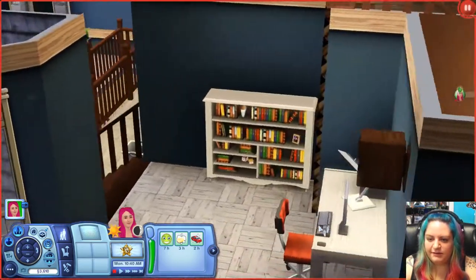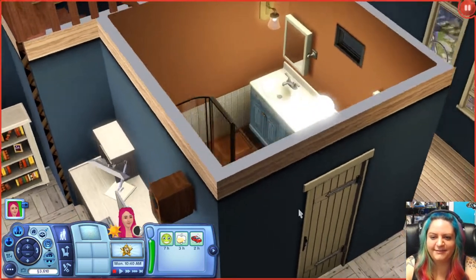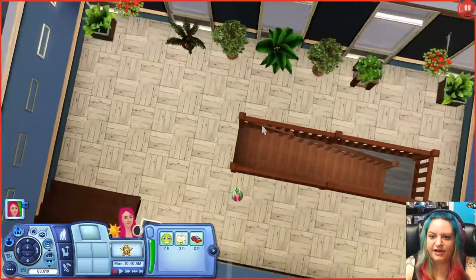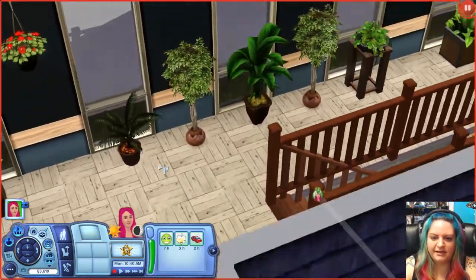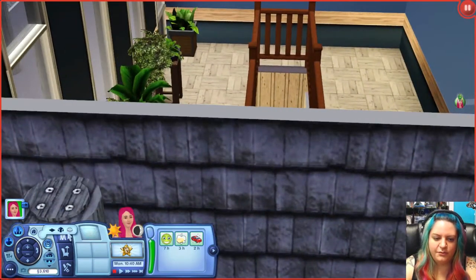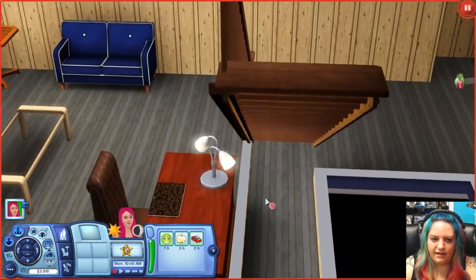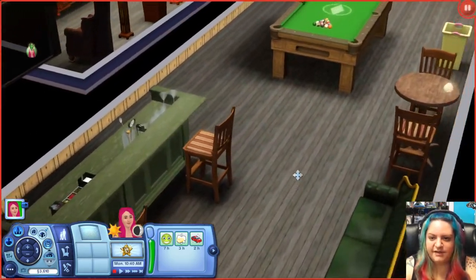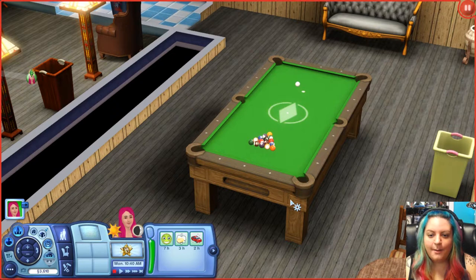Over this way we have another study area. I don't know why the study area would be next to the TV, but there's a bathroom down here as well — nice size. It's very helpful to have lots of bathrooms when you have lots of Sims in the house. Then going down even more: it looks like it goes down into another little living area. A bar with a TV, and a pool table — yeah, it's like a game room. I love pool. I'm horrible at playing pool — I seriously suck, but I love to play.